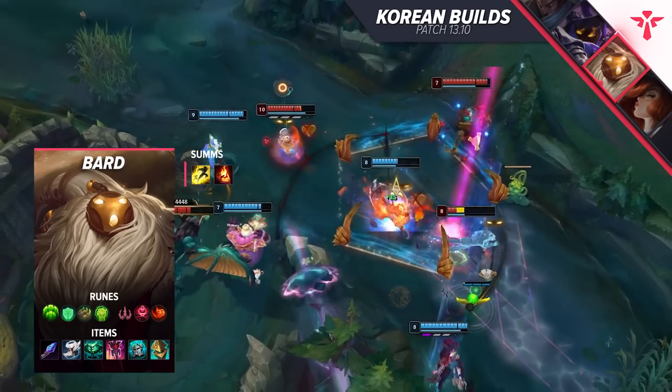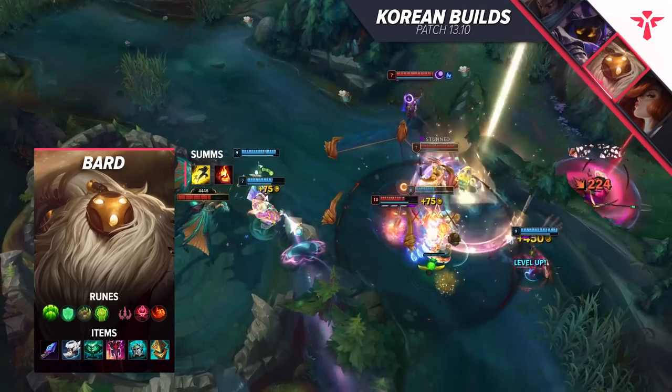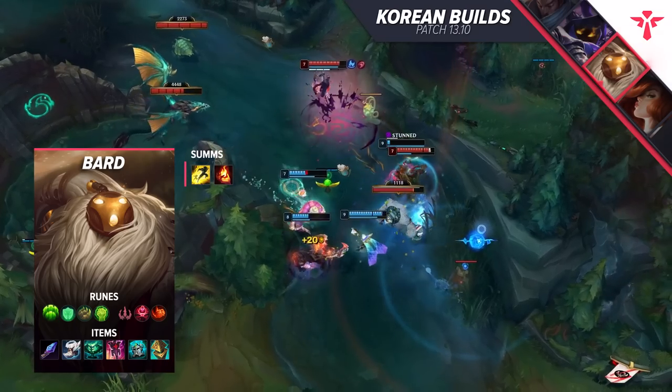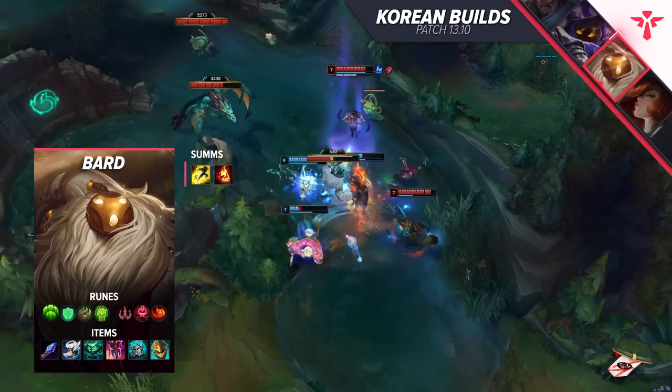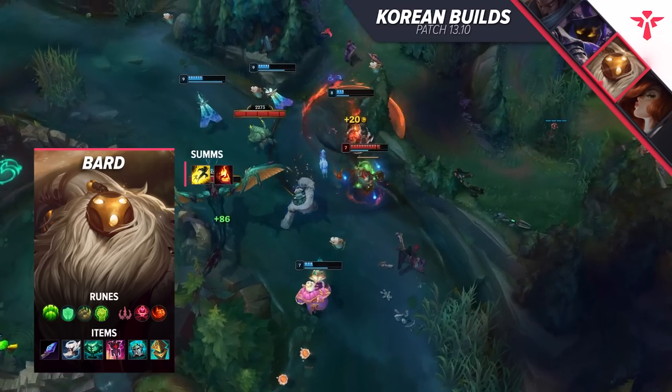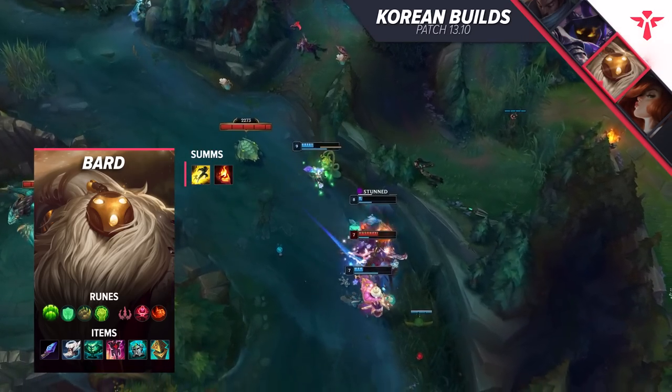The same applies to escaping terrible positions using alcove portals. Bard is nimble, so make sure you practice your portal spots. And last but not least, auto-attack first before you even try to hit your Q. The enemy is forced to juke anyway with your passive slow, and you can make it much easier for yourself. Just be patient and let them dance in front of you until they die. There are just way more tips and tricks, but we'd end up making the entire video just Bard, so let's move over to our next build.